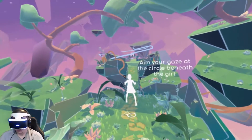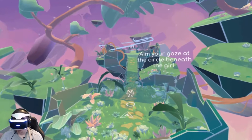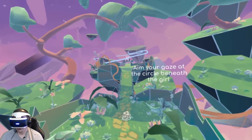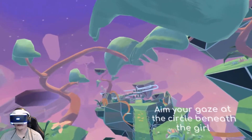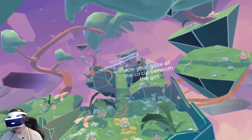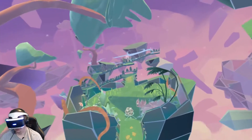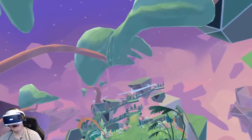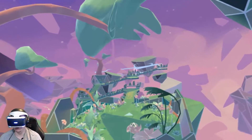Aim your gaze at the circle beneath the girl. Wow. So wherever you put the cursor is where it's going to go. That's awesome. Look at the popping — it's not popping in the sense that it's a negative thing like in some games with certain graphics. This is actually really cool the way they're doing this.